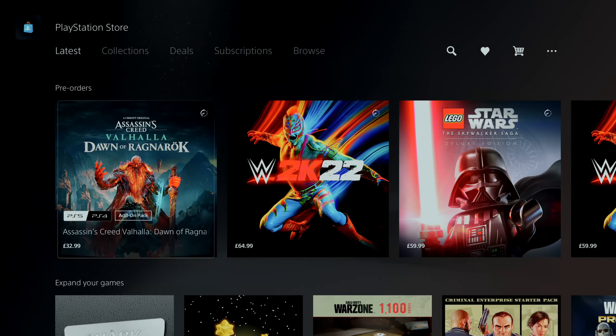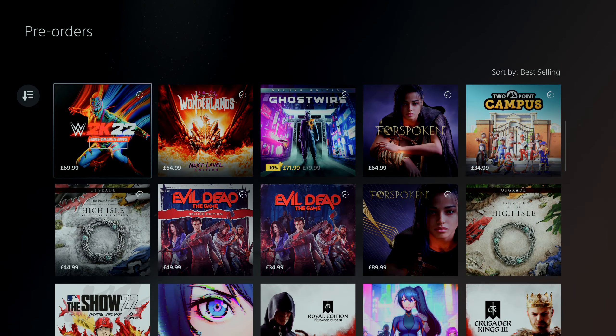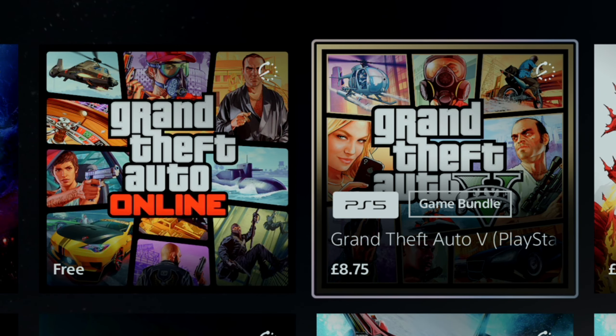Head down to Pre-orders. Once you get to Pre-orders, you're going to go right to the end and click on View All. Go down and, as you can see, Grand Theft Auto Online is free and the full game is £8.75.